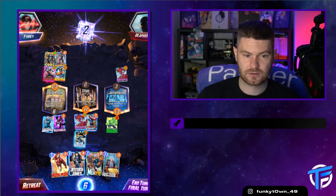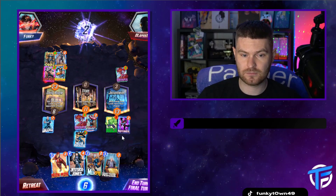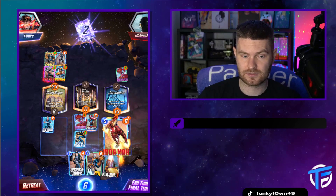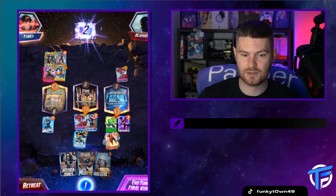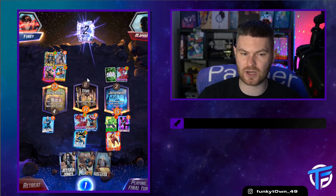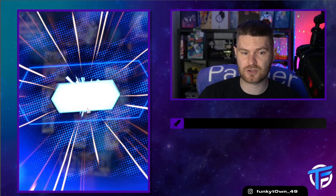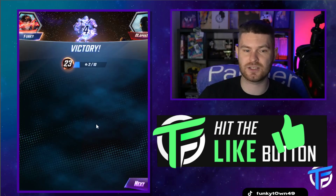This is the final round. The smart play here would be to go over here with Nightcrawler and move him. Iron Man's ability is to double the power of the location. I'm going to go in here with Iron Man. Professor X would lock down a specific arena, but I'm going with Iron Man. End turn, final turn. That will give me 26 here, 11 here. They've gone Hulk here, so just as well I used Iron Man to double up. And I've got the victory - 24 to 13, 11 to 0, and they won the first one. You don't need to win all three, you only need to win two out of three to guarantee yourself the win.